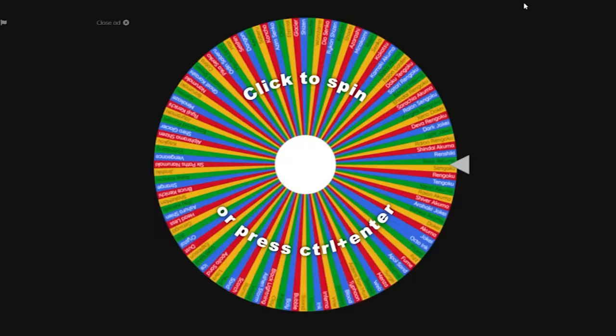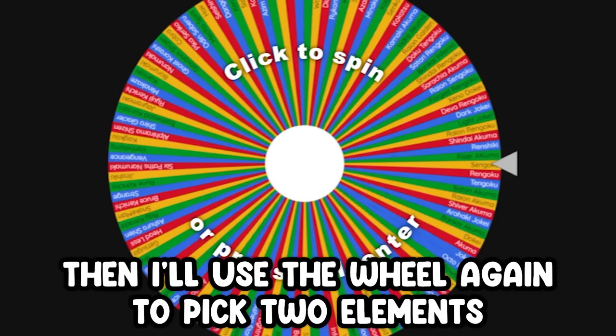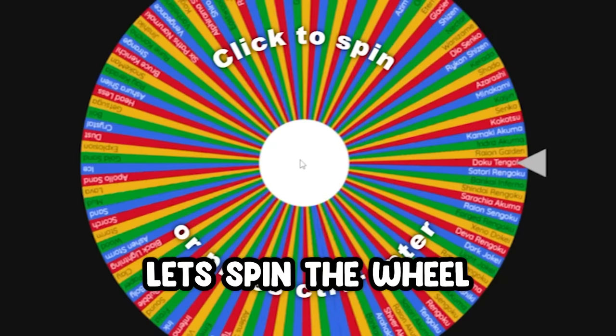So, here is the wheel. As you can see it has every single bloodline in the game. I'll spin the wheel twice and use the first two bloodlines I get for the Noob to Pro. Then I'll use the wheel again to pick two elements to use in the Noob to Pro as well. So without further ado, let's spin the wheel.